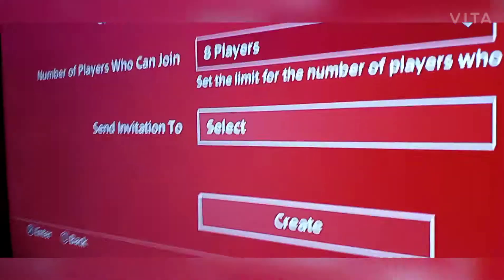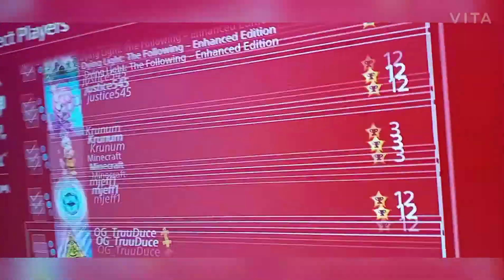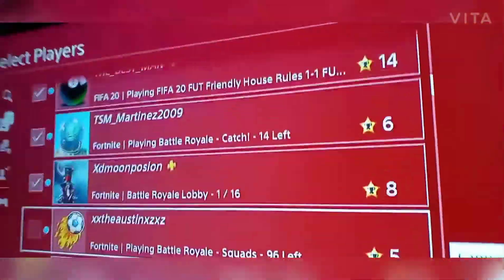For players you can join, you want this at max — if it's not at max, then what are you doing with your life. Send invitation to select players, and just send the invitation to every single one of your friends that has NBA 2K 20.